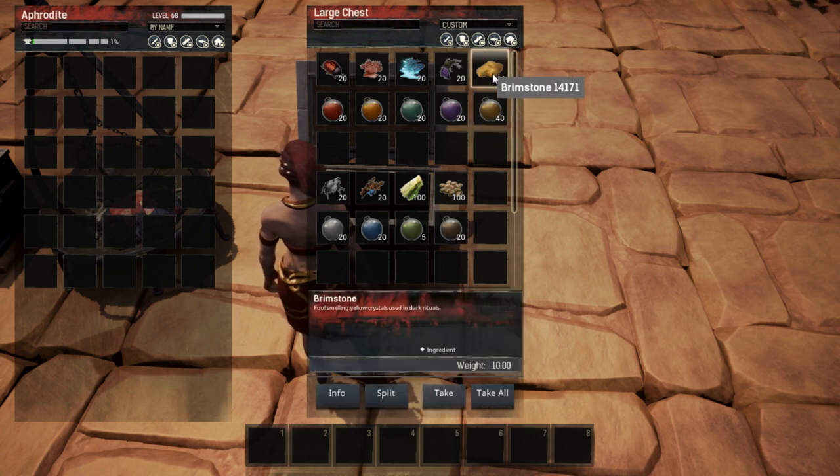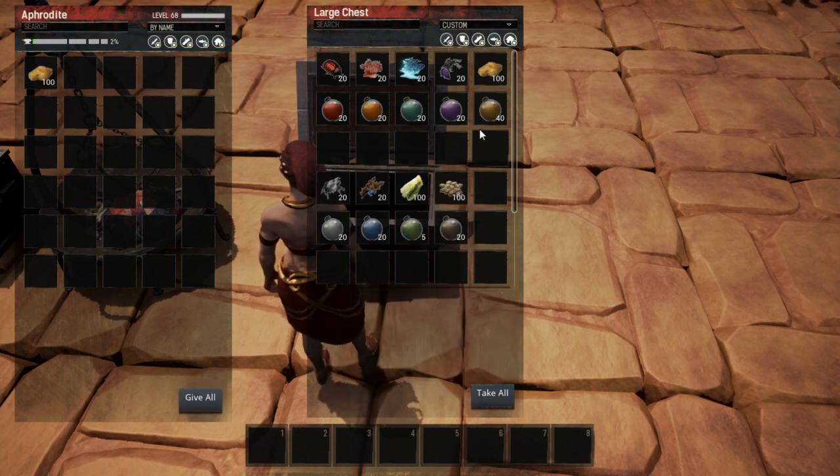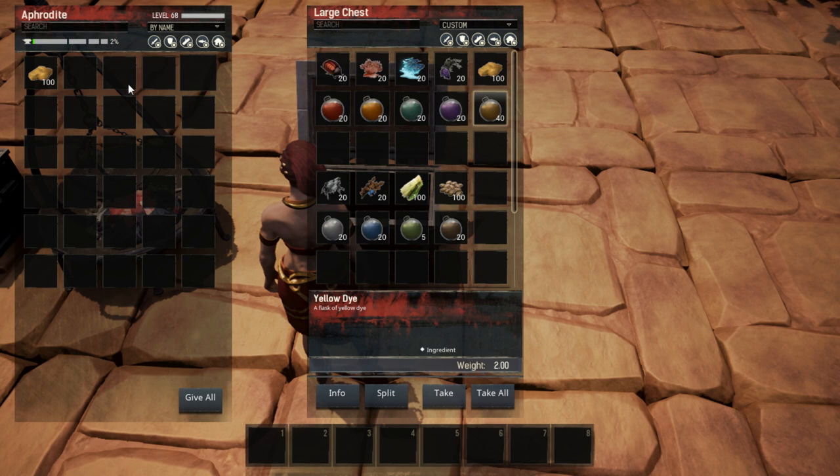For example, brimstone makes yellow dye: 200 brimstone gets you 40 yellow dye, so 100 brimstone equals 20 yellow dye. However, the orange ficus only stacks to 20 and it gives you 20 dye, so the ratios vary from ingredient to ingredient.